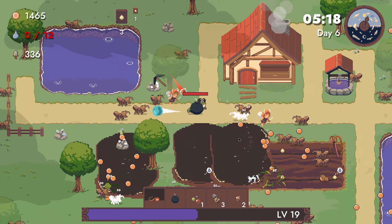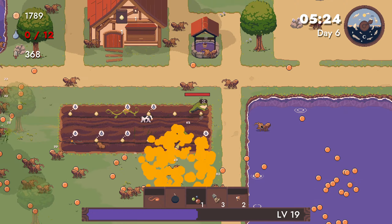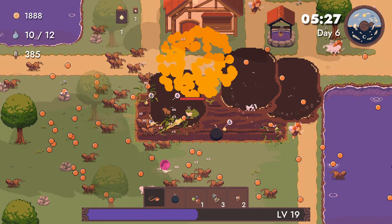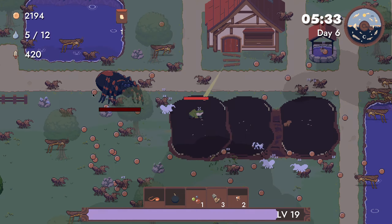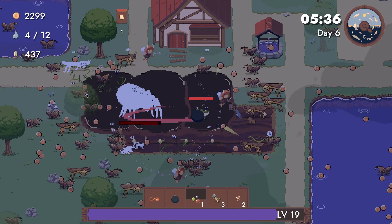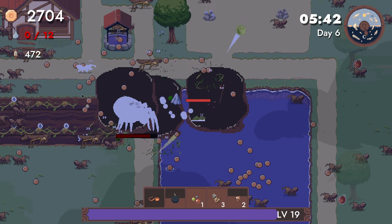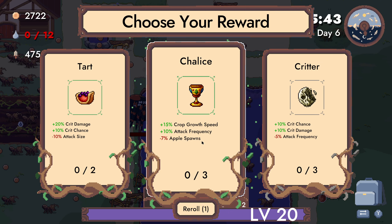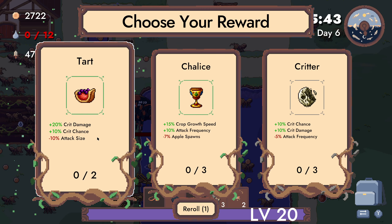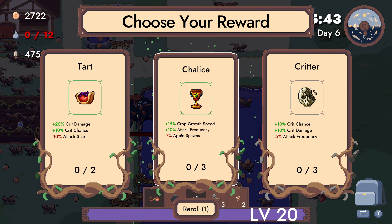I shouldn't be able to get any health increases. Spidey boss — he that melts. That's drop speed, attack frequency, hit damage, crit chance, attack size down. And it's jealous.